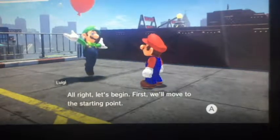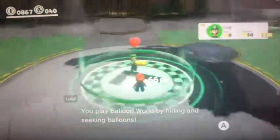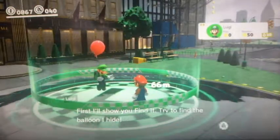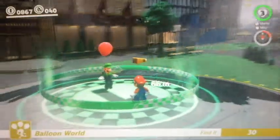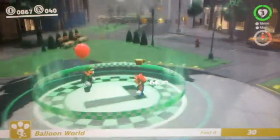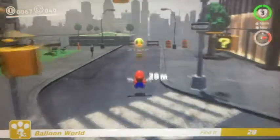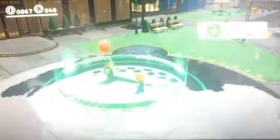Let's begin first. Let's move to the starting point. Play Balloon World by hiding and seeking balloons. First, try to find the balloon Luigi hides — you have 30 seconds to pop it. Once you leave the starting area, Find It will begin. We got Luigi's balloon — they're not very hard to find on that one. It's the tutorial, so we'll cut Luigi some slack on that one.